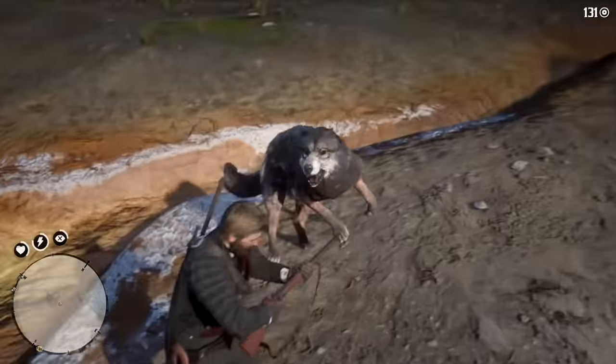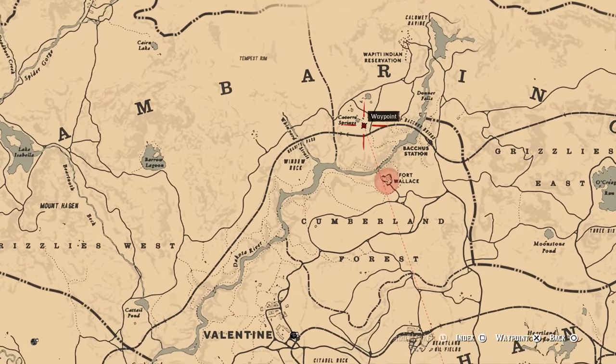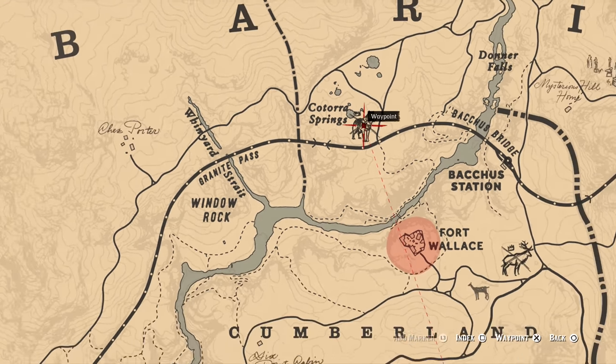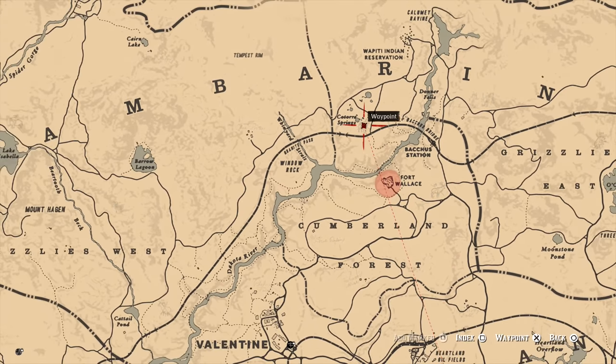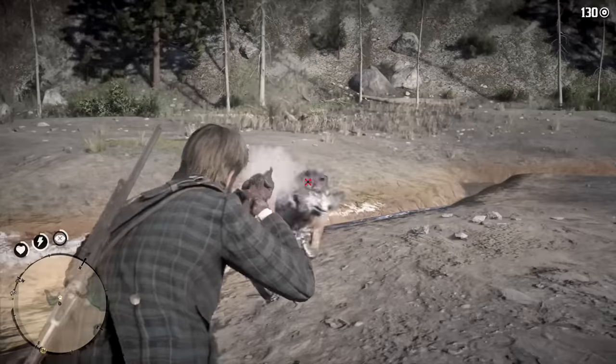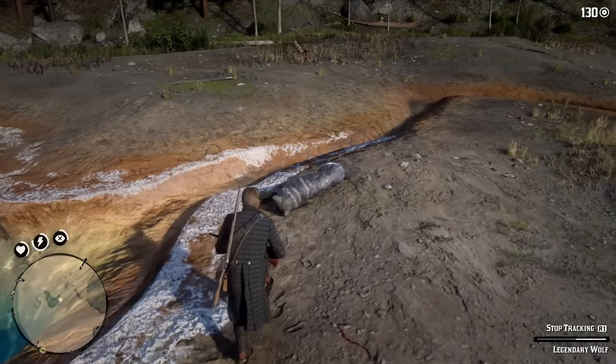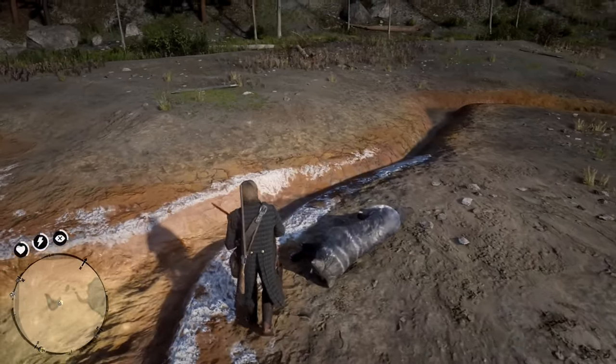The legendary wolf roams around Kotorah Springs in the central part of Amberino, quite close to Valentine — just a few minutes north of it. If you already have a rifle or a shotgun, which you should by that point, you can head up there, hunt it down, and grab its parts, one of which is the heart required to craft the trinket.